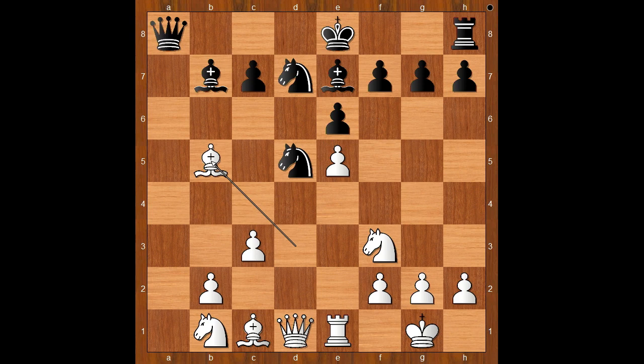Back to our game. Knight to d5, bishop takes on b5, pinning the knight, bishop to c6, bishop takes on c6, queen takes on c6.